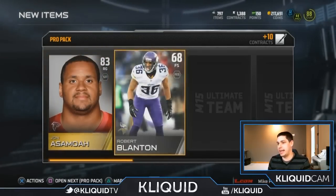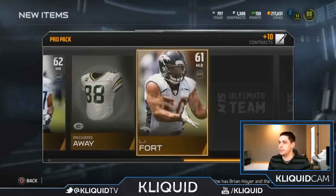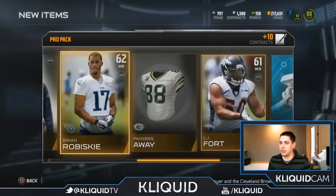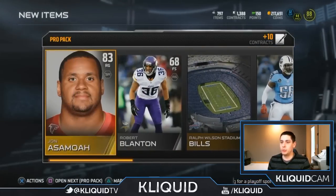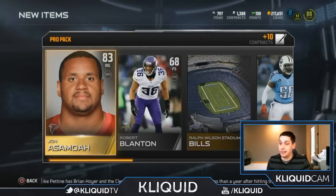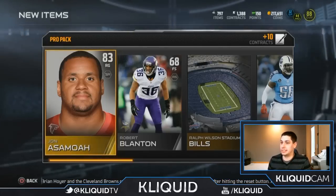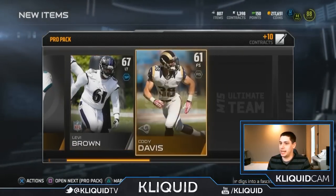John Asamoah — again, really not much to be excited about there. Hey, Jason Garrett. You screw my Cowboys all the time with your awful play calling. So nothing out of this one either. Two Pro Packs down, guys, we've only got five more to go. This is starting off like most of my Pro Packs do, where I get absolutely nothing in every single one of them.